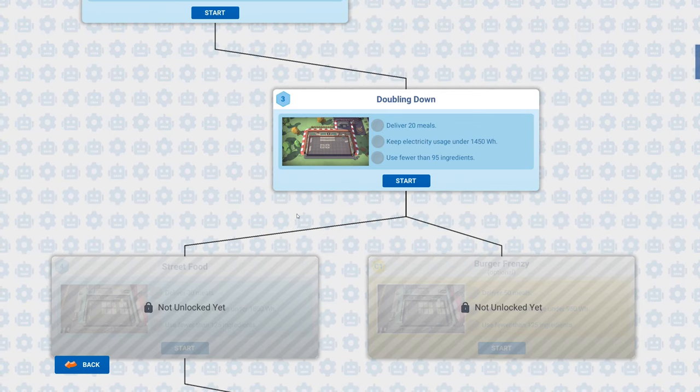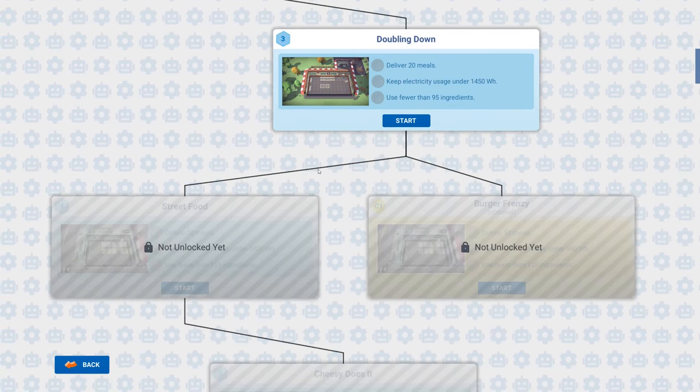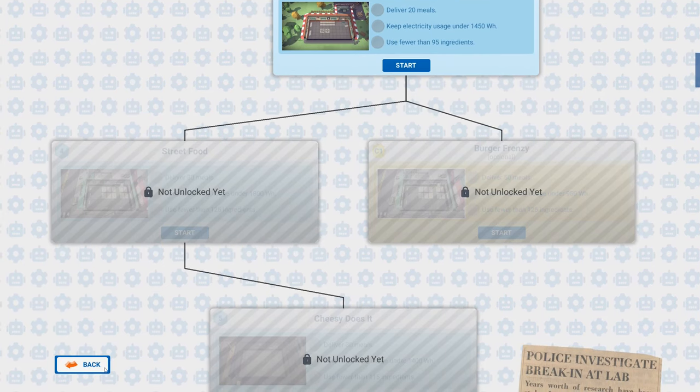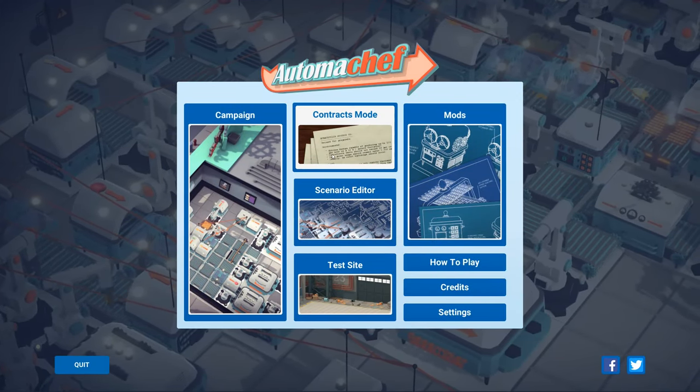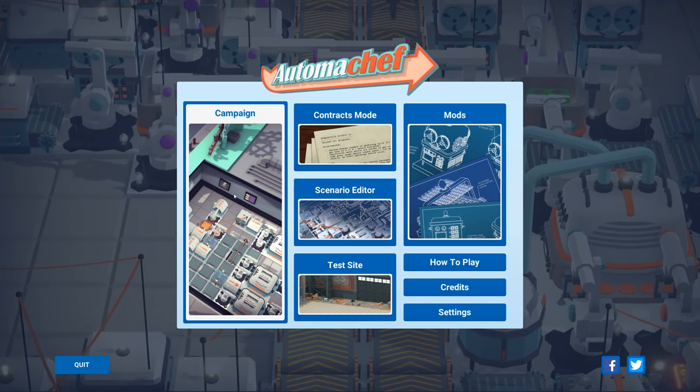That's where I'm going to leave it for today. Let me know in the comments below if you want to see more of this game, Automachef, and we can obviously go through the campaign. There is also another mode - a contracts mode, sort of like a challenge mode, where you're given a challenge that isn't going from mission to mission like this. And you'll see there's quite a lot of stuff in the campaign - the final course is down there.